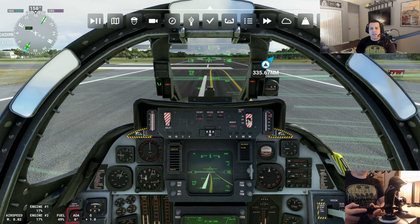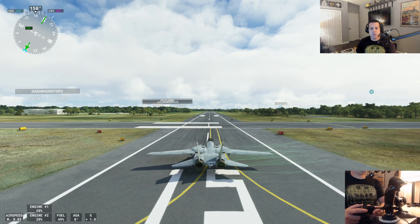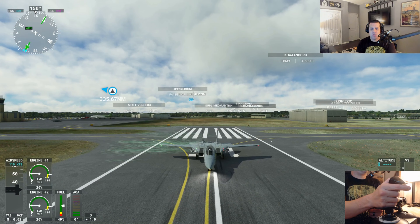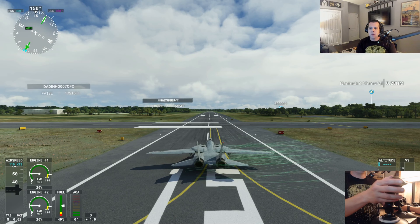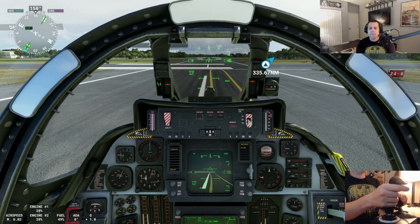We are sitting on runway 15 ready to depart. You can see which way the wind is blowing — I have the visual dynamics turned on. We are ready to fly. Let's get it started. Let's switch back to the cockpit view.